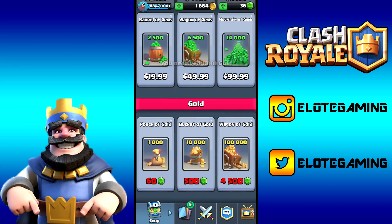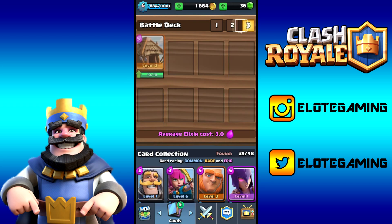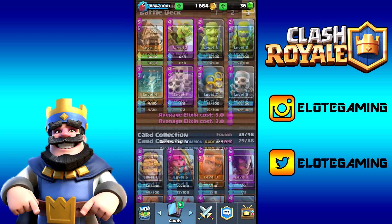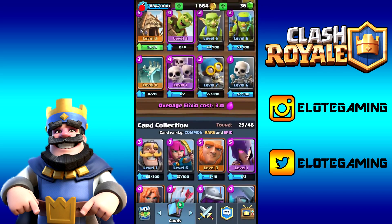We're getting really close to level seven — I doubt we'll hit it by this episode. We're down to 36 gems after purchasing that 1,000 gold. I'm thinking about doing chest openings every other week, which is basically the schedule we've had — normal Clash Royale video one week, chest opening the next.